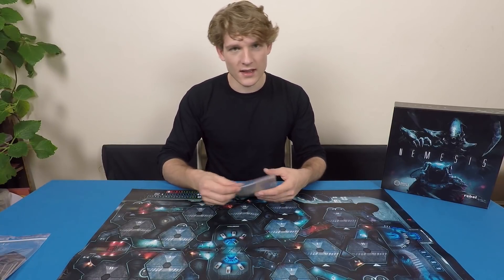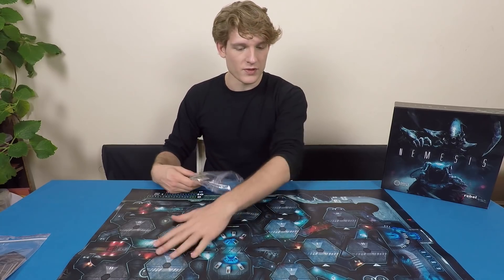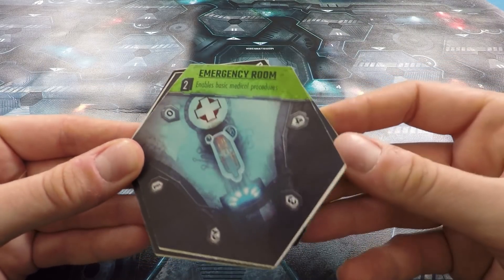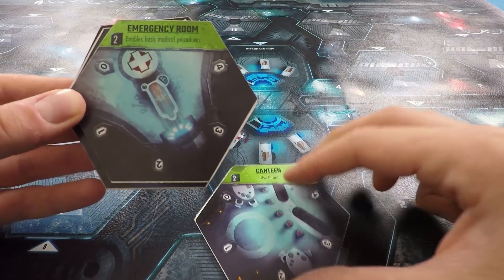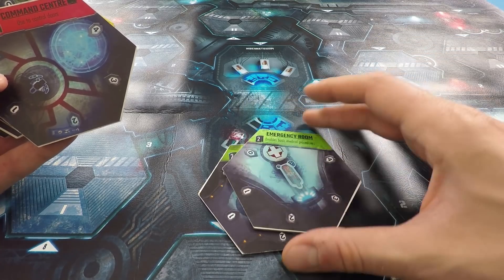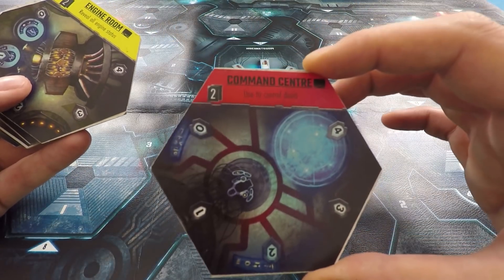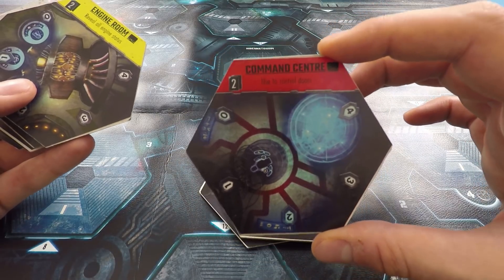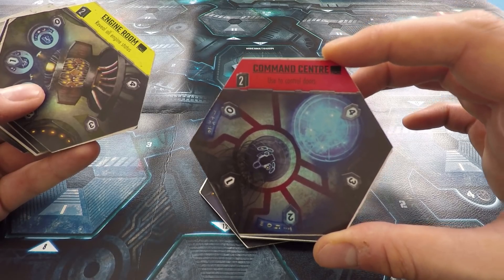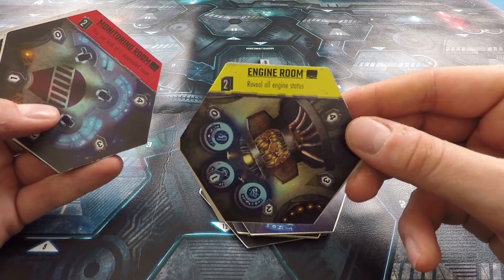The very first thing we'll do is take the level 1 room tiles and place them randomly on all of the rooms marked level 1 on the board. There are a lot of different kinds of rooms in the game. We've got the canteen. The emergency room is where we can heal any serious wounds we've taken over the course of the game. We've got a command center that controls doors and bulkheads around the ship — very useful if you want to lock certain things in other chambers. We've got engine rooms that will show us whether or not the engines are working, but we'll still have to go down there to fix them.